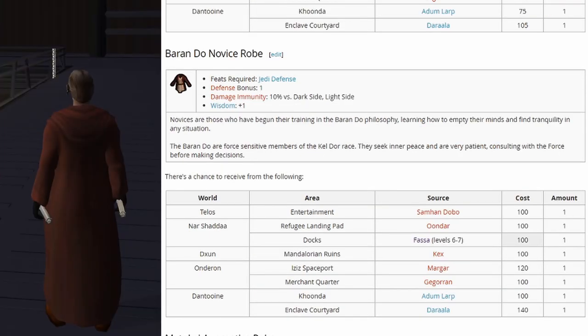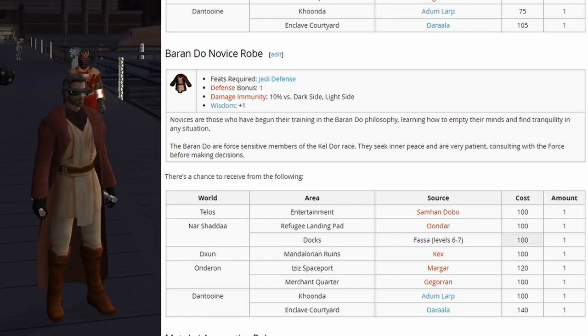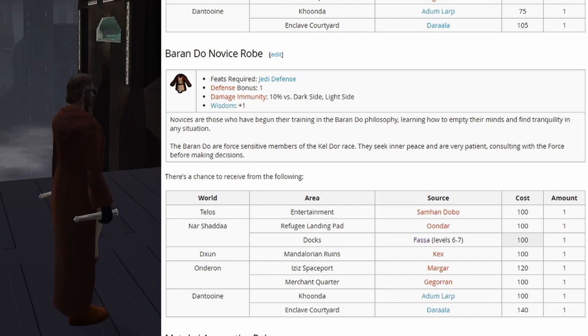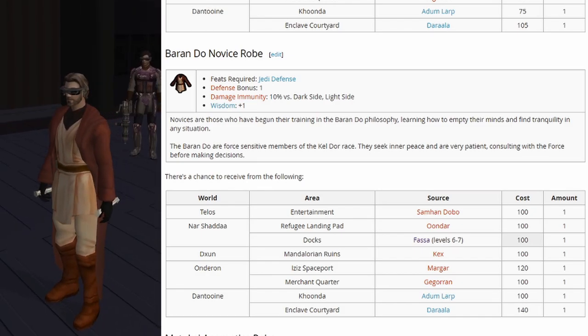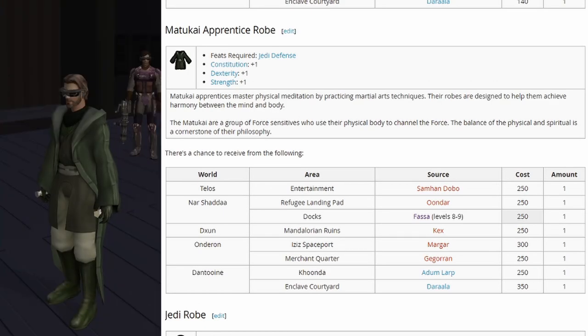Next we have the Baran Du Navis robe. This one gives a defense bonus of 1 and then damage immunity of 10% versus dark side or light side — whichever is the opposite of your alignment — plus wisdom plus 1. This one starts spawning around levels 6 and 7.